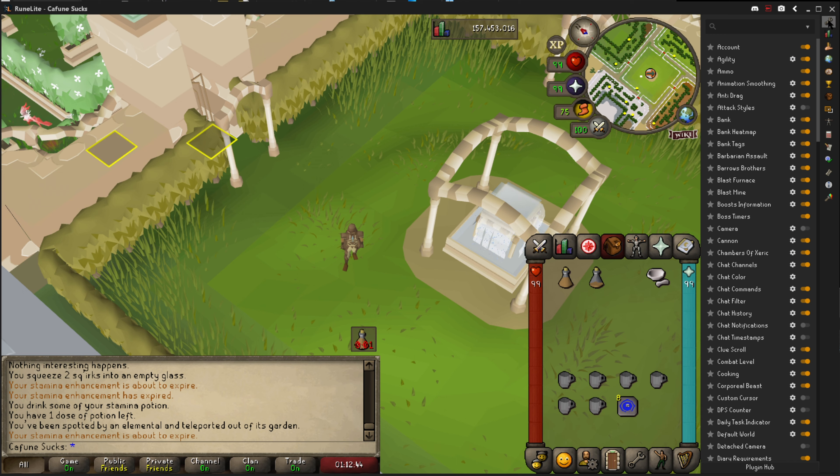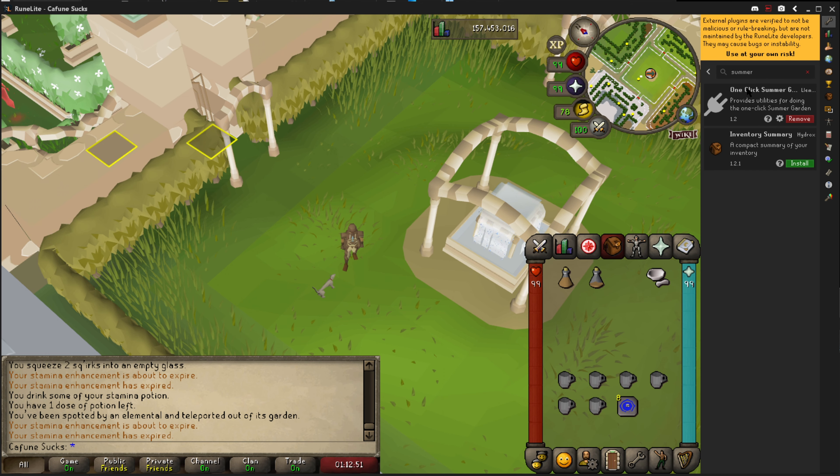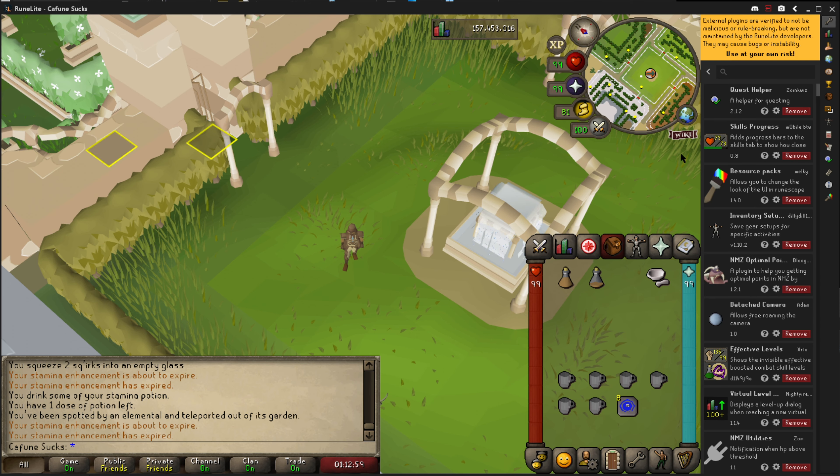What you want to do, once you've got Runelite, is go to the settings at the top right, then go to Plugin Hub, just type in 'summer', and it's called One Click Summer Garden by Lemonduck. Just click the install button — mine's already installed so it just says remove, but you want to install that.